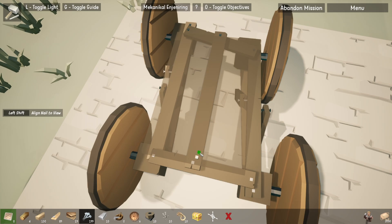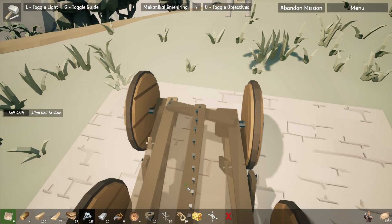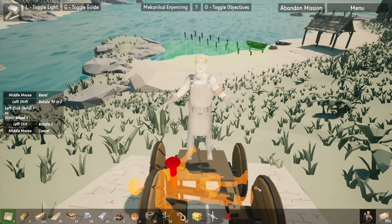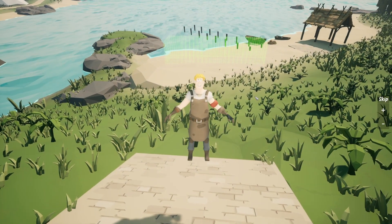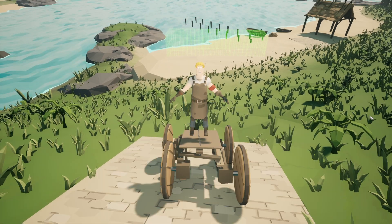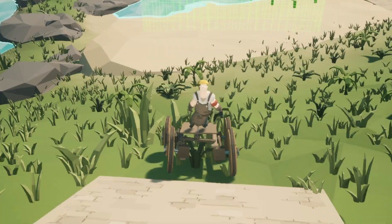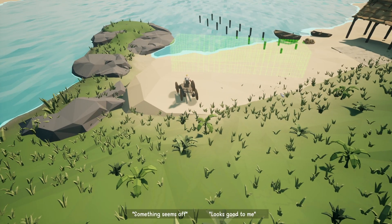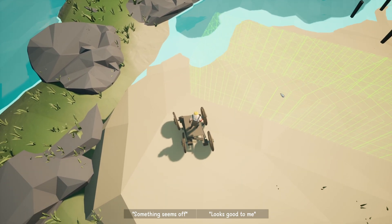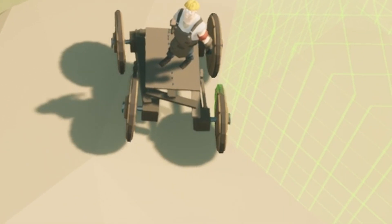We'll make sure that we've got some pieces hammered in, and then we can grab our character. It's probably better not to face the impending doom. All we need to do is get to the bottom without hitting the floor. And off we go. You're joking! Why? We're so close. No.